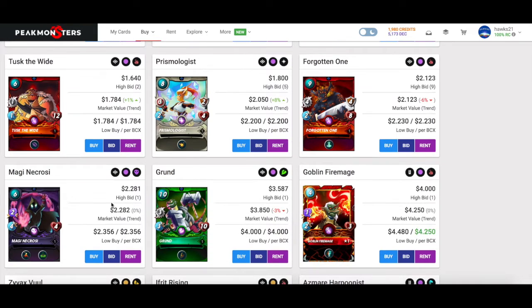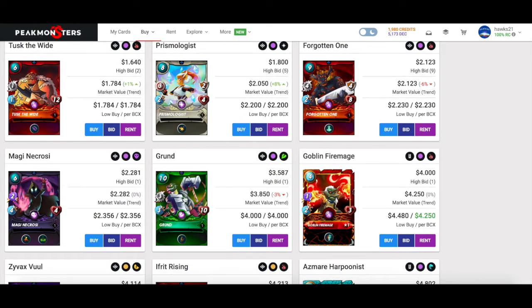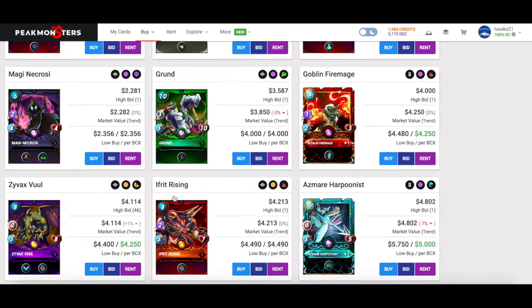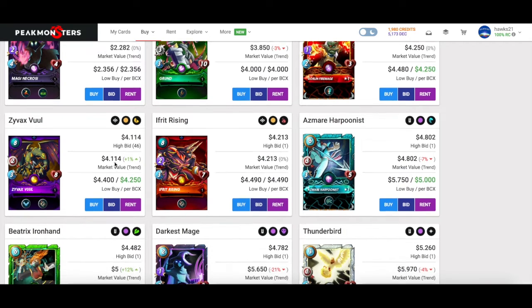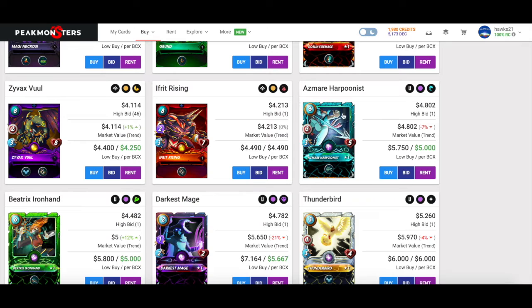In a poison match, as it goes on the Forgotten One isn't going to take any poison damage, so as he slowly moves to the front your opponent has lost a bunch of their damage dealers and he slides in with full health and full shield. Magi Necrosia: the Camouflage is huge for a magic snipe monster — you can stick him in the back and he can fire the entire game without being targeted. I would say he's close to a must-add.